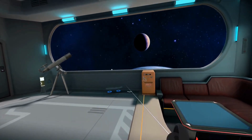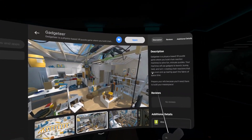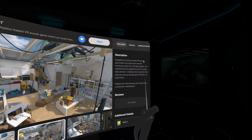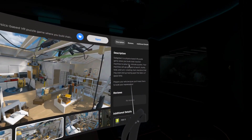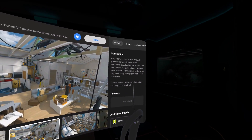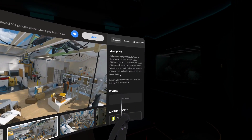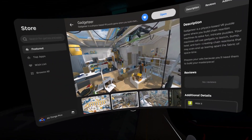I will open the Pico Store first. So the game is called Gadgeteer. Gadgeteer is a physics-based VR puzzle game where you build chain reaction machines to solve fun, intricate puzzles. Your machines will use gadgets to launch, bump, twist and turn, creating chain reactions that may even end up tearing apart the fabric of space-time. So it sounds like fun.